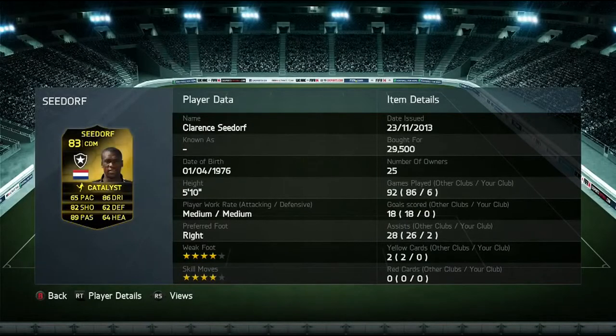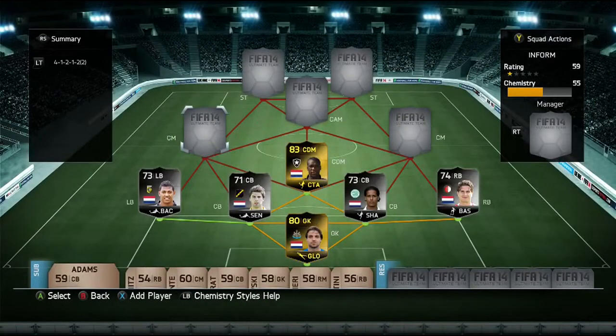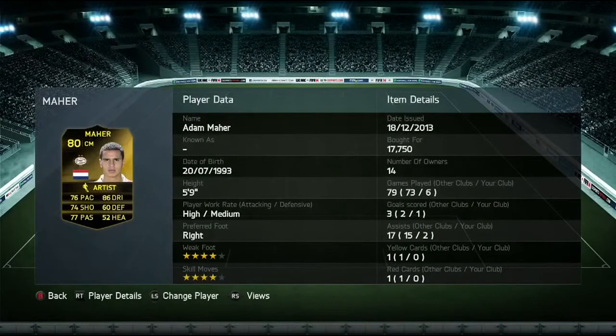See It Off is the center defensive mid. Surprisingly he didn't grab me any goals — I was expecting one or two from long shots. He has 82 shooting, 89 passing, 86 dribbling, and then just average defensive and heading stats.